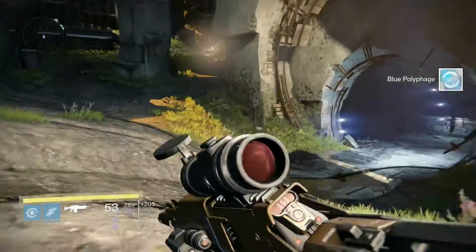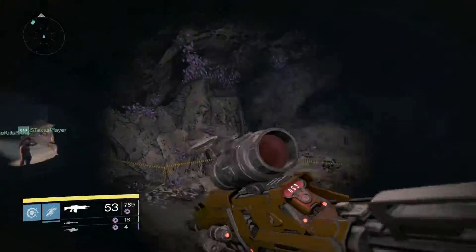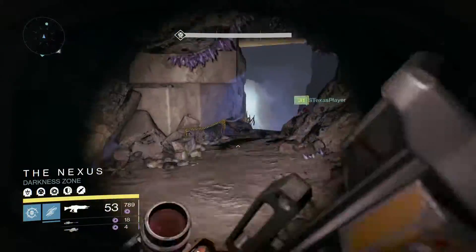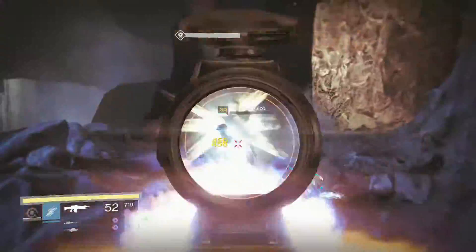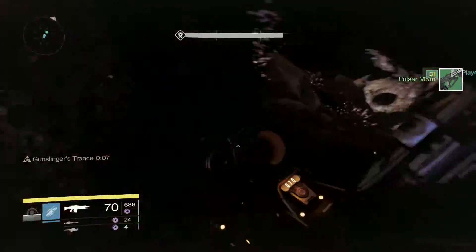After taking down that minotaur, make your way down here. My team already cleared a lot of the goblins. Now go shoot these goblins by the pass, which is very easy — unless it's solar burn, in which case you'd want to stay back.